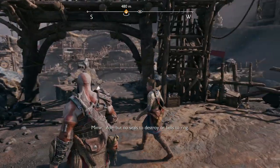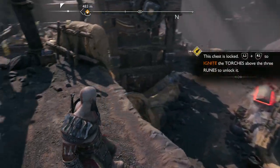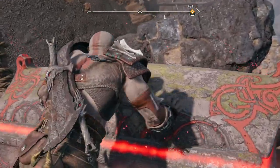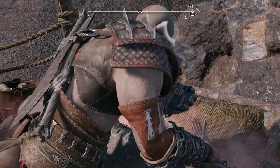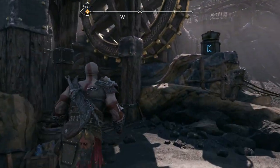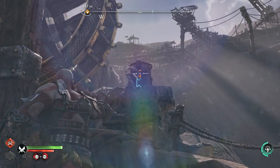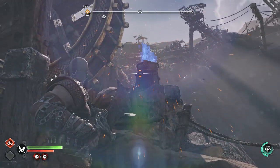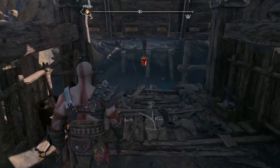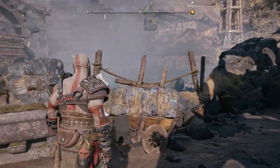Another Nornir chest. Aye, but no seals to destroy or bells to ring — these are different. There's a bracer to the left of the chest. Maybe you can light it? Good bet there's a couple more near here. Let's find them, yeah? Let's go.